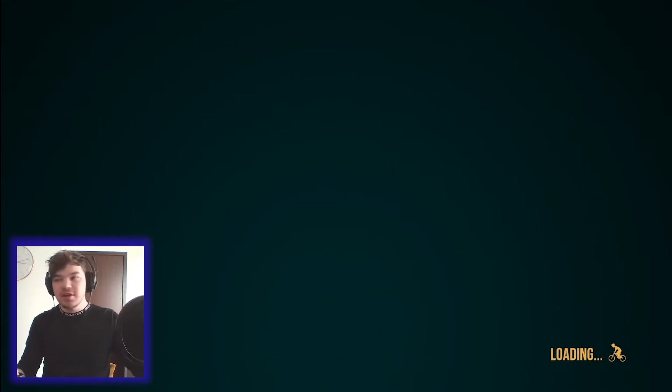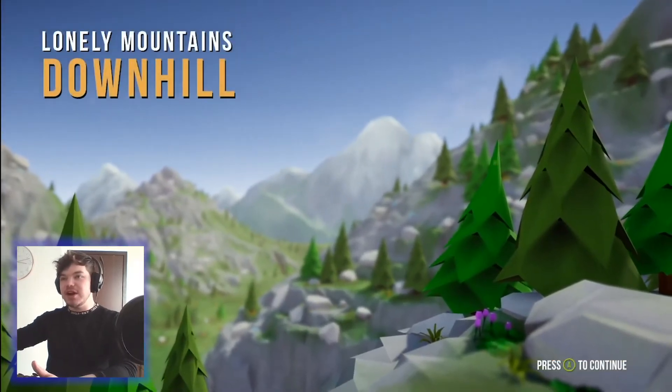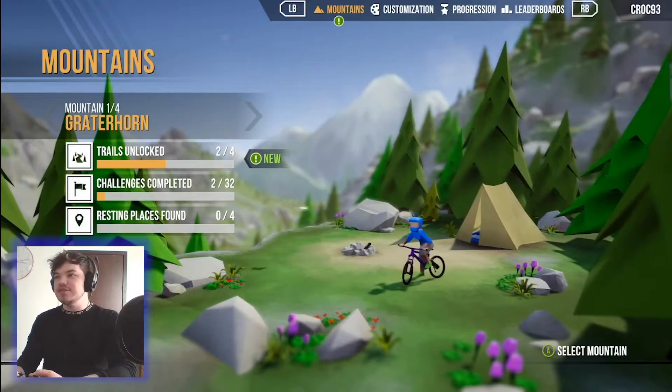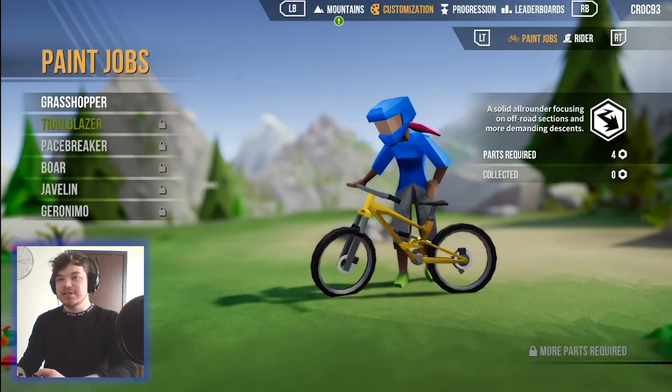So this is the main menu — Lonely Mountains Downhill. We have the different mountains here and you can customize your character.